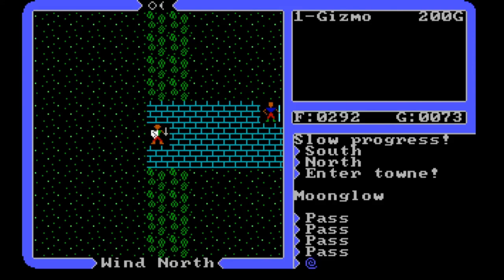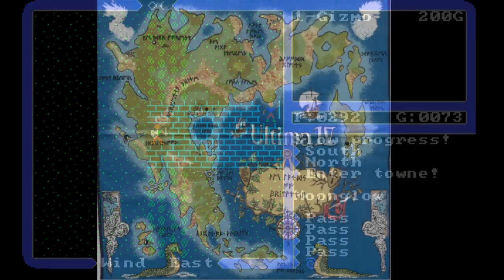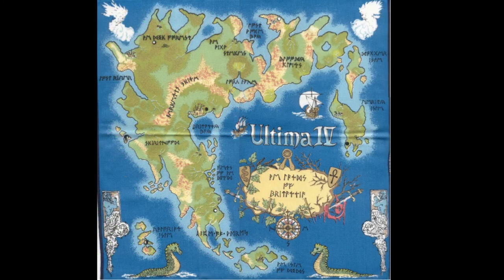Hello and welcome back to my Ultima 4 series. We're back in the town of Moonglow, so let's recap. Here's the map with markers from yesterday. Moonglow is on this big island, and we actually haven't explored the whole island. Maybe we should, because towards the north on the western shore there might be some sort of village or town. We went through the moon gate — the black dot right below the M on Moonglow — and visited Yew, over in the lower left-hand corner.